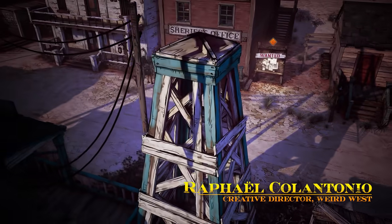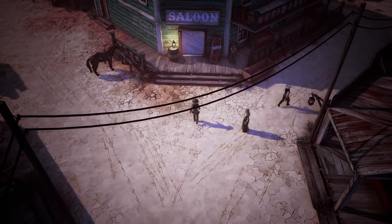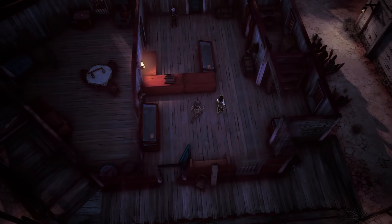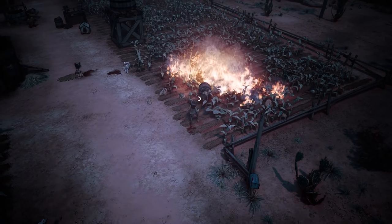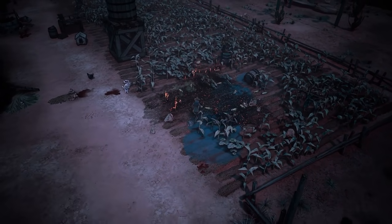Hi, this is Raphael Colantonio, Creative Director of Weird West. This is the first entry in a series of deeper looks into Weird West, our mix of action RPG and immersive sim here at WolfEye Studios. For this episode, we want you to get a sense of how the game feels and how the immersive sim elements come into play.